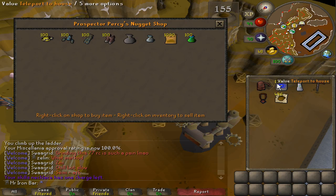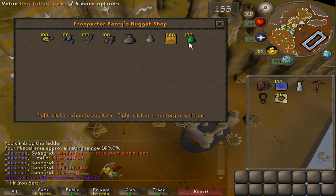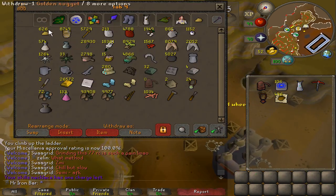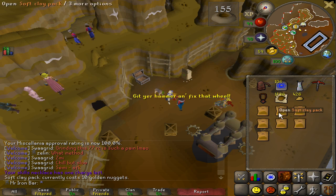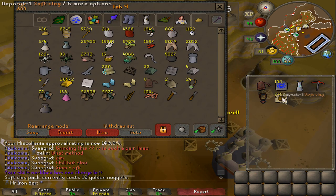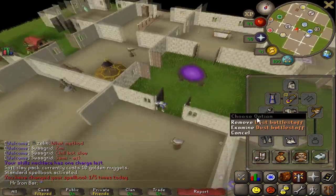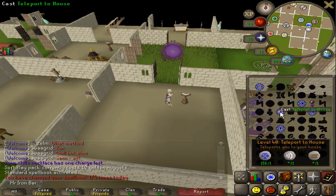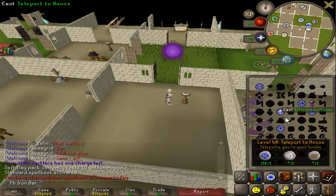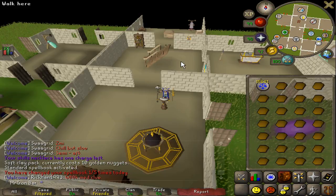So I'm almost done fully prepping for this construction grind. The only thing I need to do now is make more teleport-to-house tablets because I am on the Salve spell book, so the fastest way to get to my house will be the tablets. Luckily, I have tons of nuggets just sitting around, and that should get me 2,500 soft clay, so I'm going to make 2,500 home tablets. I have a dust battle staff from a superior which is perfect — it provides unlimited air and earth runes, so all I need to bring is law runes.